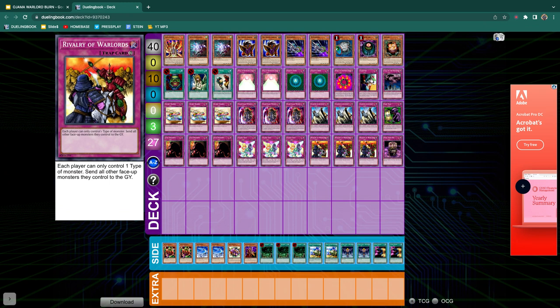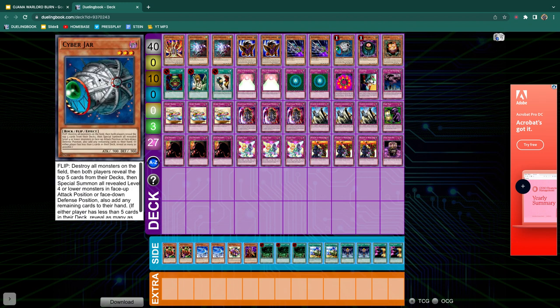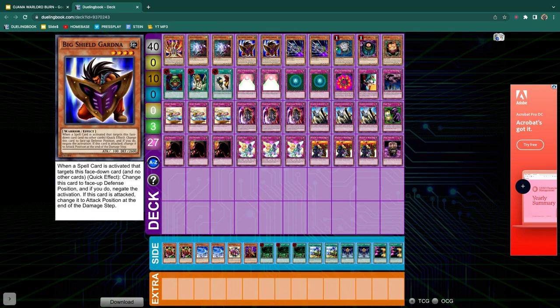You have two Jars, you have Sangan, and you also have a Lava Golem. The Jars really just help you speed through the deck, and if you can resolve these, you have a pretty strong chance of winning, because you're going to get so many of your burn cards and really set yourself up. Morphing Jar is also super good — just being able to dump whatever cards you have in hand and draw five. That's pretty powerful in a Burn deck. And Sangan, of course, can search all of these guys, including Boganian.